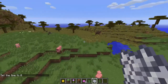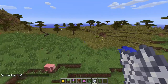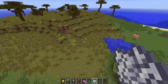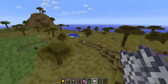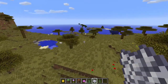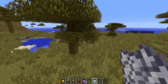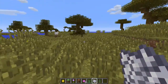Over here we've got some new biomes. This I believe is the Savannah biome. It's a Savannah biome and as you can see these are jungle-type trees with different types of leaves and it looks really cool. This is probably one of my favourite biomes I've seen so far.